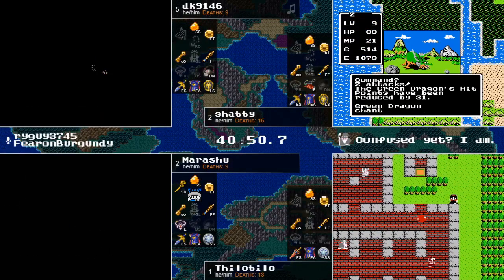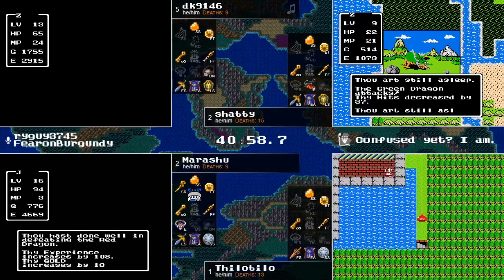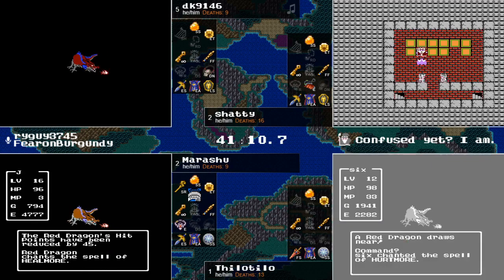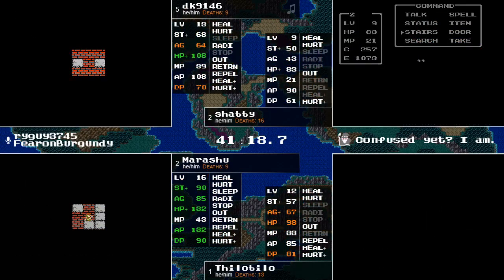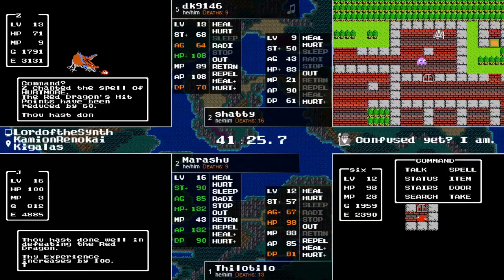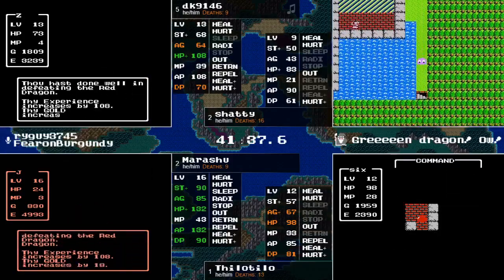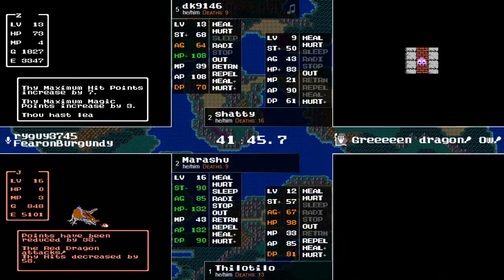Shatty runs into a green dragon that hits rather hard, has a pesky sleep spell, puts him to sleep, and wrecks him after three rounds - heading back to start. Those green dragons do not look fun. In chaos mode, Charlock puts the top 10 most evil horrible monsters from the seed as ranked by a magical formula. You see all the greatest hits from the seed popping up in Charlock. That green dragon is definitely a possibility to show up there - definitely something to worry about later.